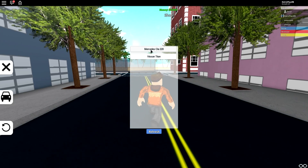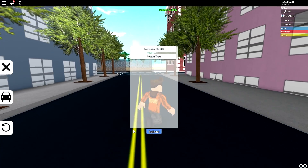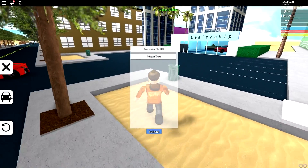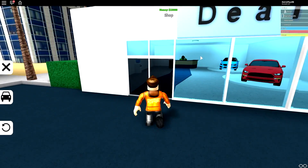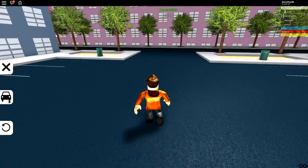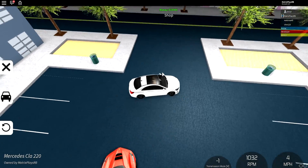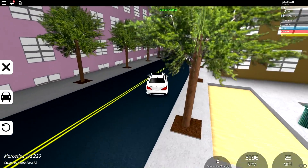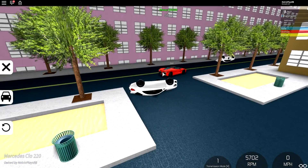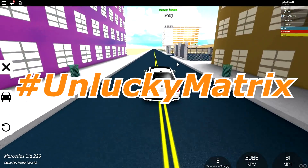Wait a second — I did not get a Mercedes CLA 220! No way, dude. What the heck? I deliberately said I wasn't gonna get a CLA 220, and it somehow gave me a CLA 220. Are you kidding me? I bought a C63S AMG. Why do I have to have this car? This car's so slow. Okay, I'm not gonna complain — clearly that's just a little bug. I don't know how I got the CLA 220, though. That's so ironic, because that was literally the car I said I didn't want. In the comment section down below, comment hashtag Unlucky Matrix. I want to see how many of you guys are still watching up until this point.